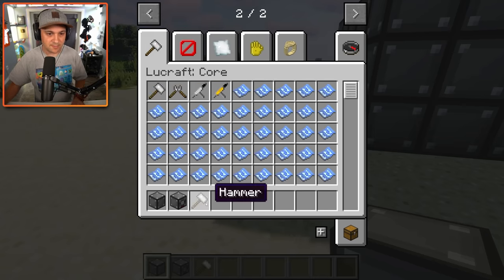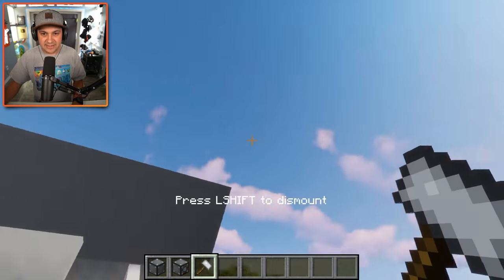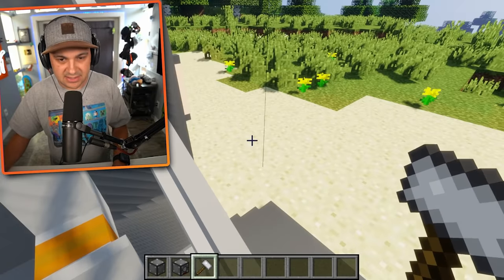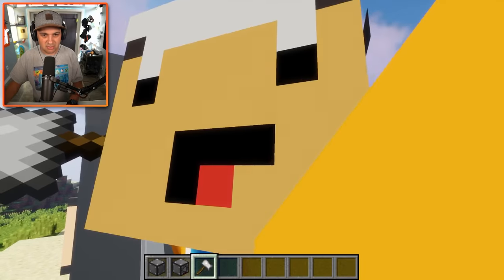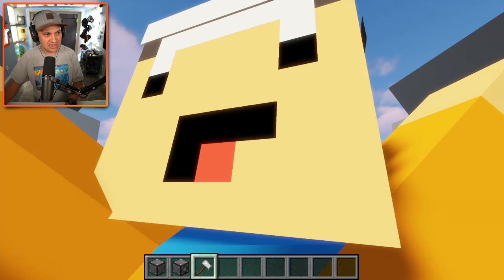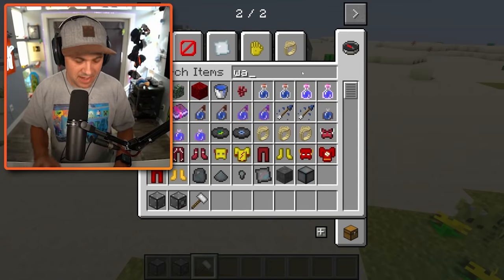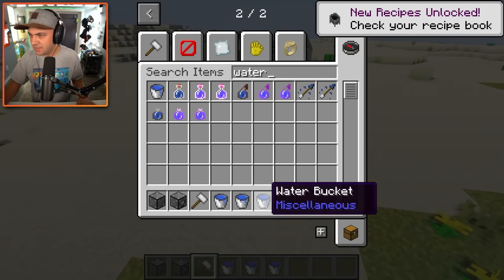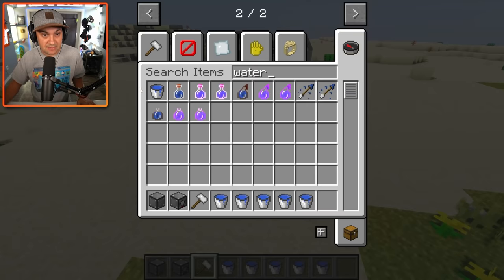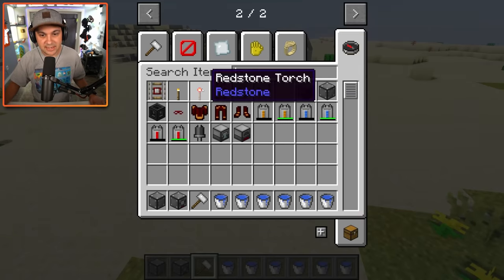We also need a hammer. I right click this guy and I'm in it - yeah, that is a particle accelerator. There I am, like strung up like some kind of monster. This is terrifying. Get me out of this thing! I'm free. And then apparently I need a whole bunch of buckets of water - seven to be precise. Clearly I'm an expert on how to turn myself into a superhero. And then I need a redstone torch.